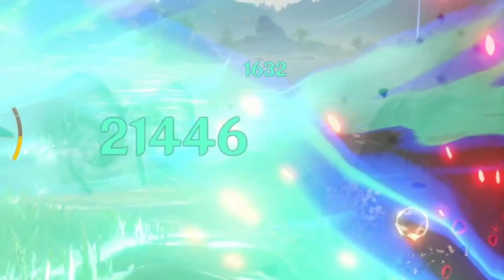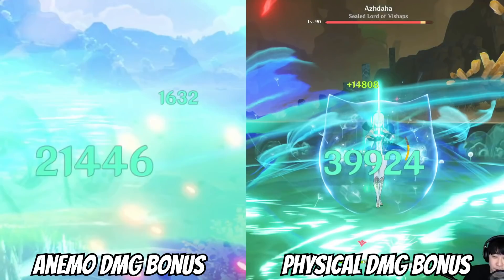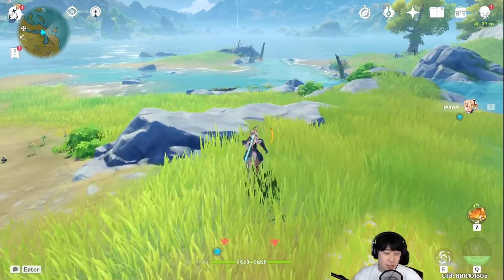How about Q? Q damage — 21k. It was very close to 40k when I had my elemental setting. So compared to that, I would say this damage is a lot less, obviously. Minus 50%. That's a huge difference.